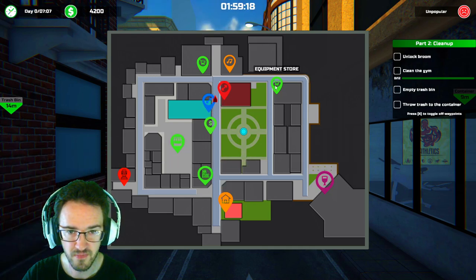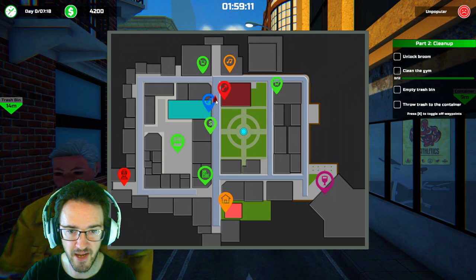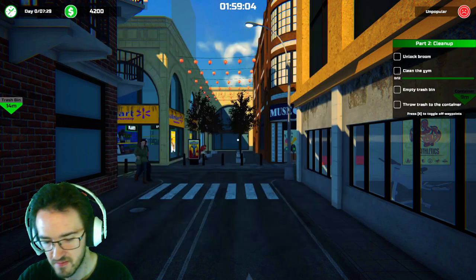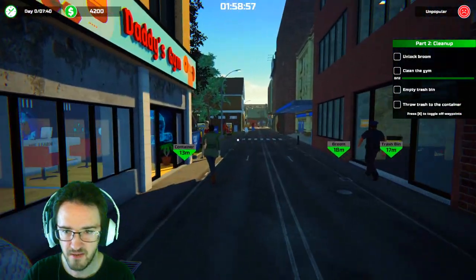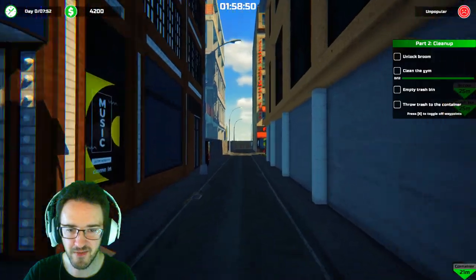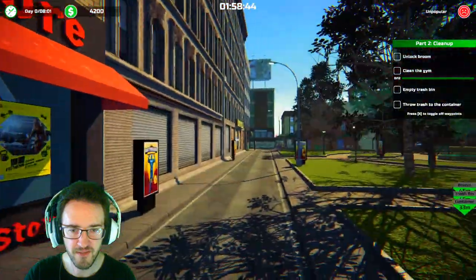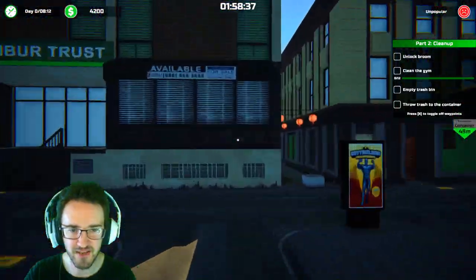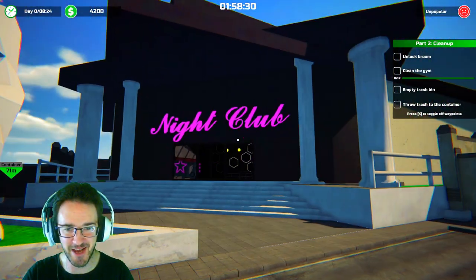Mall Mart! If that's where I am, then I need to take a right to the Equipment Store to get a broom, I guess. Whoa. Container? Daddy's Gym. Okay, let's take a look around. I can run, I can shift-click to run. Fitness Equipment Store. That's a nice little town — it's like a city, but miniaturized. I've had all the fun I want here.